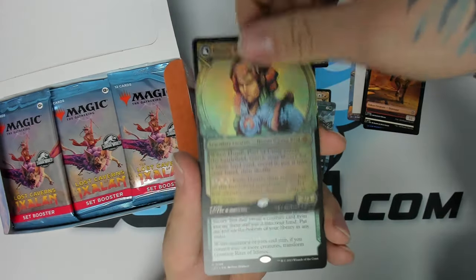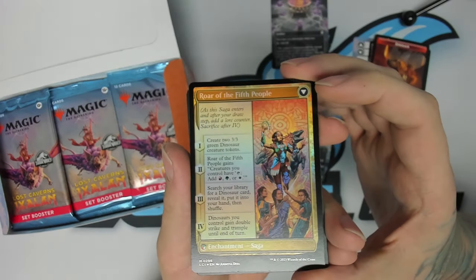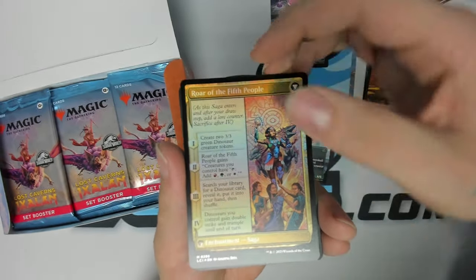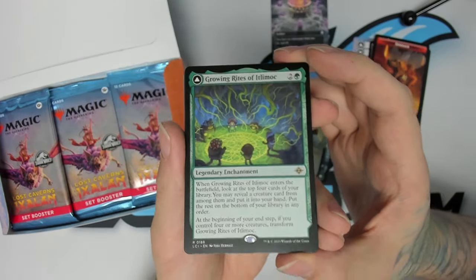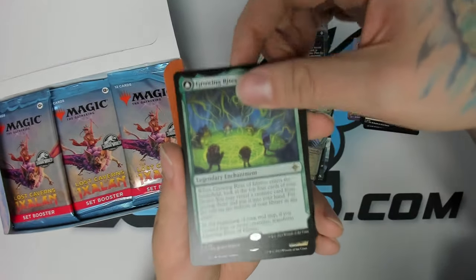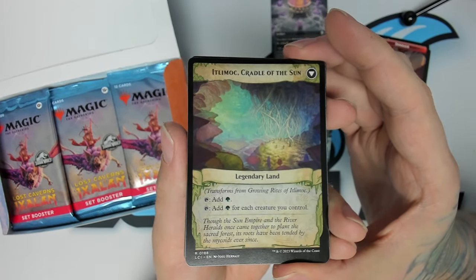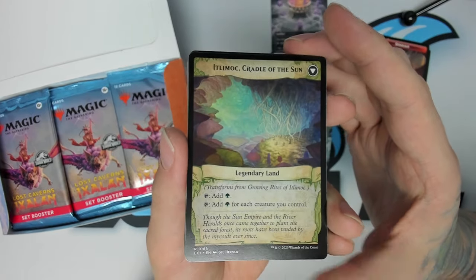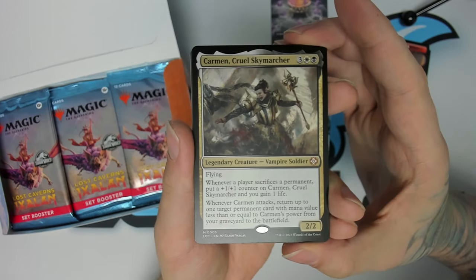We have a foil Wayta, Poet of Unity — one of the new flip cards, back side of that is a saga. Very sweet. And probably saw this coming: Growing Rites of Itlimoc, a reprint from the first Ixalan set. This was a super strong card that definitely needed a reprint. The back side, if you can get it to be a land, is functionally a Gaia's Cradle — a little bit better because it can add green on its own, adds green for each creature you control. We got Carmen, Cruel Skymarcher.